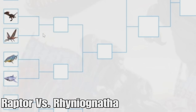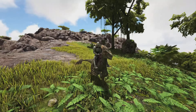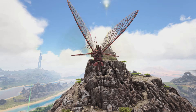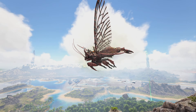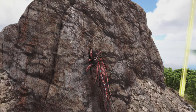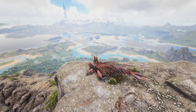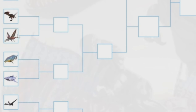Next matchup is the Raptor versus the Rhyniognatha. The Raptor is pretty quick and deals decent damage early game. But the Rhyniognatha is a phenomenal creature — the only downside is it's hard to get and very late game. Once you have it though, it's extremely fast, can pick up vaults and move them around, and can even swim underwater, which is one of the only flyers that can do that. It's got so many abilities and great stats overall, so it's going to beat out the Raptor.